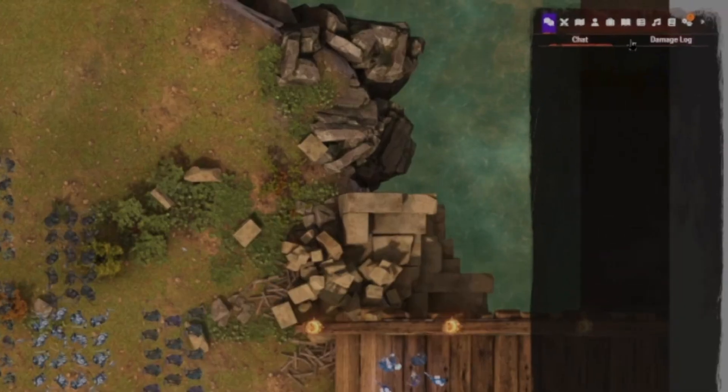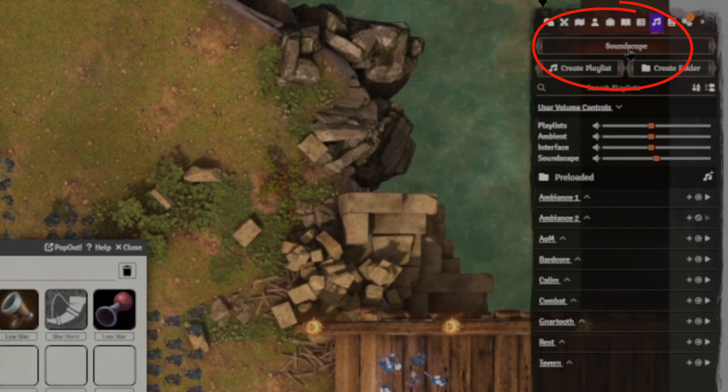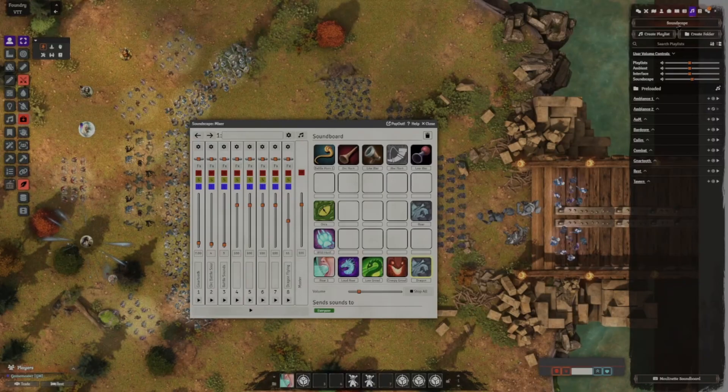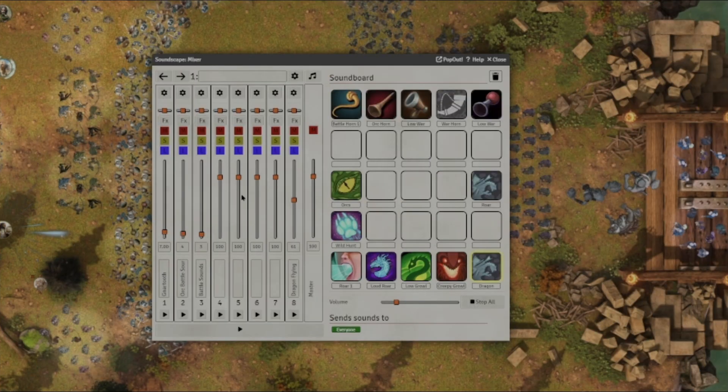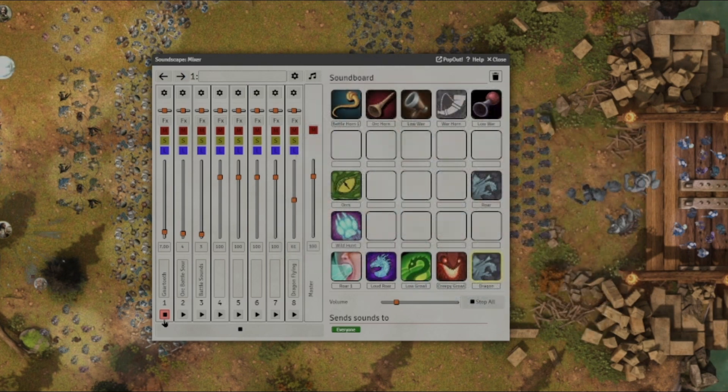We're going to start by going up to the top right in our tabs and clicking on the playlist tab. You'll notice a new button — Soundscape — once you have the mod installed, and it'll pull up our mixer and soundboard. If this is your first time using the mod, it will be a blank slate. I've already got some stuff in here, but we'll go through how to add new tracks together as well as some soundboard buttons. Let's show the functionality. We're going to get the Orcish Death Metal Band Nartooth rolling — set our music for the scene. And once the battle commences, we'll get our orc battle sounds as well as our normal battle sounds in there, with three different tracks all playing simultaneously.